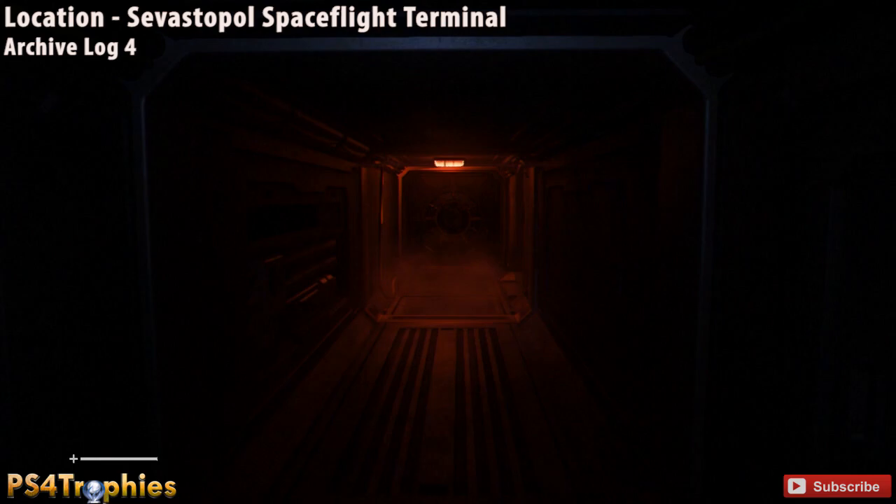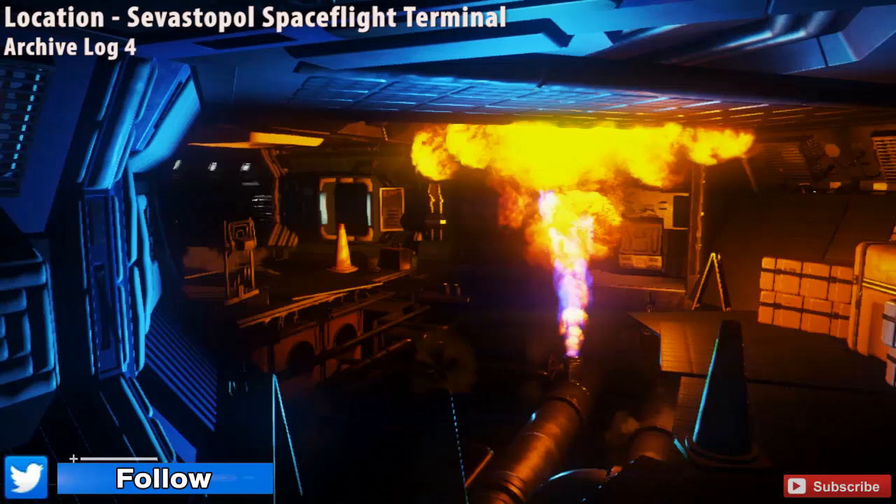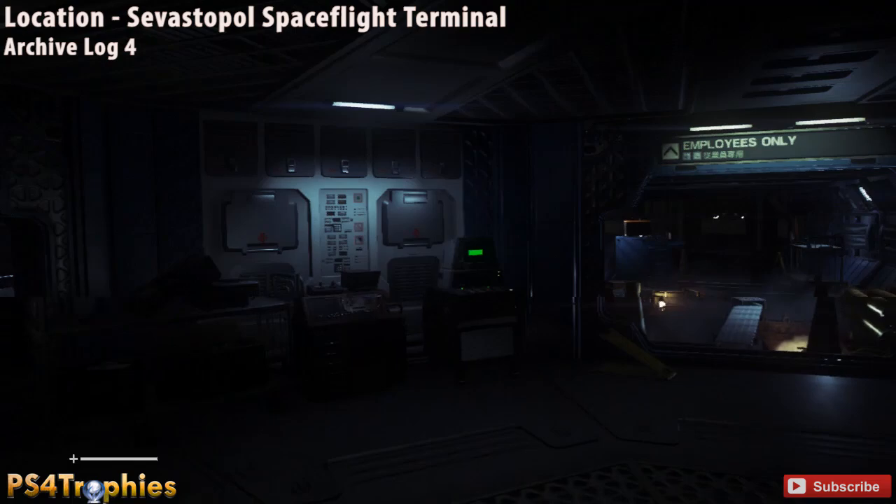Hey guys, it's Brian and I'm going to run through all the collectibles in the second story mission in Alien: Isolation. The first audio log is going to be the fourth one in the game — there are 15 audio logs total and two ID tags in this mission. The first one is after you crawl through a vent to bypass the fire and gas explosion. If you continue down the hallway, you're going to run into a computer terminal right there.